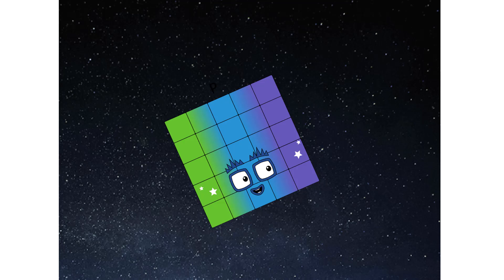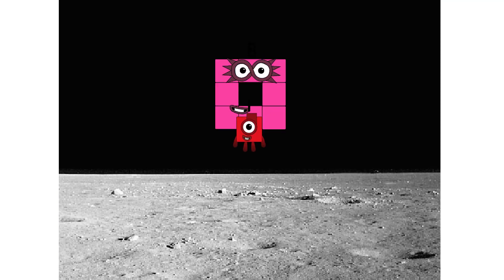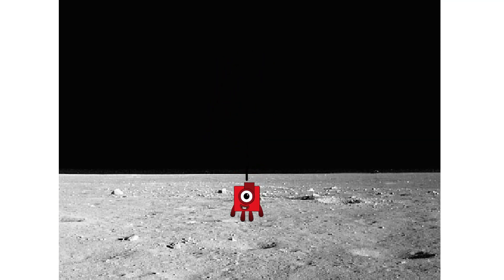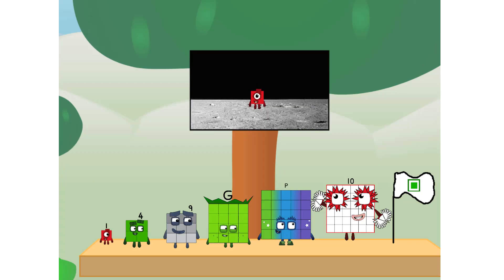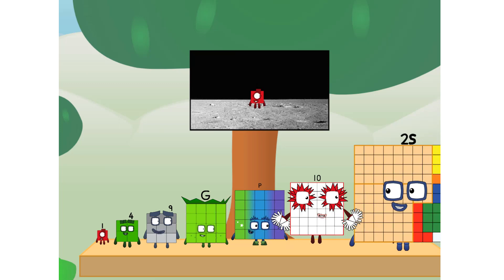Second stage complete. Achoo! Entering lunar orbit. Launching lunar lander. Achoo! The square has landed. We did it! The only thing left now is to plant the square club flag. Numberland, we have a problem — I forgot the flag. Don't worry, little one. I'll take care of this.